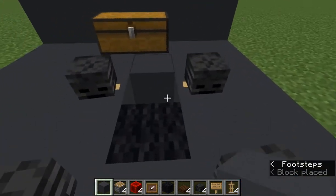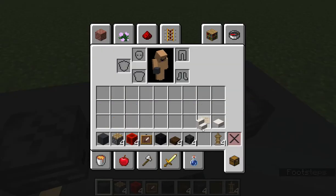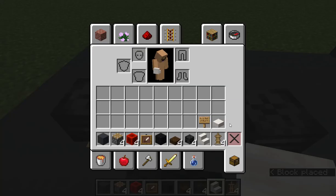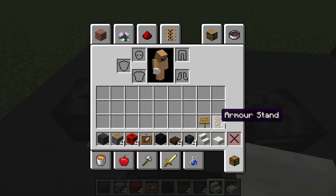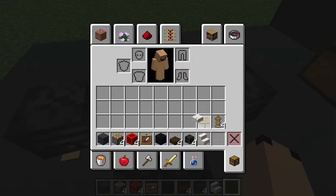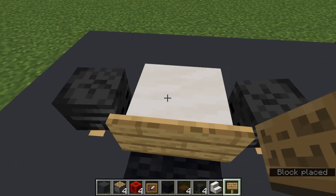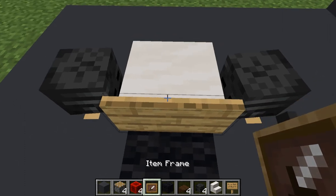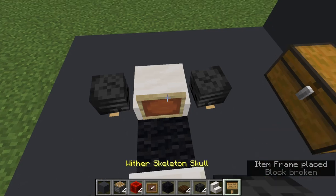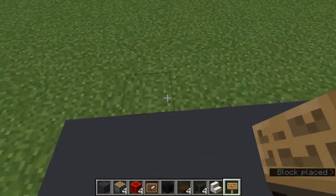It will make something like this. Then with your quartz stair, you're going to place it right here. And your quartz slab, you're going to place it right here. And you're going to grab your sign and place it on here, but you don't write anything. On the corner, you place the item frame first, then the sign, and you have your go-kart.